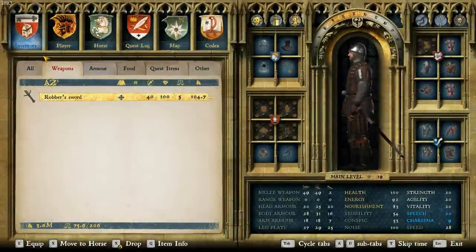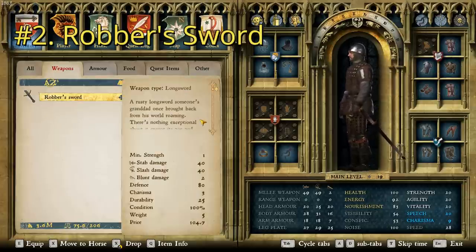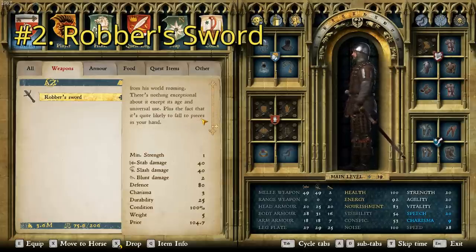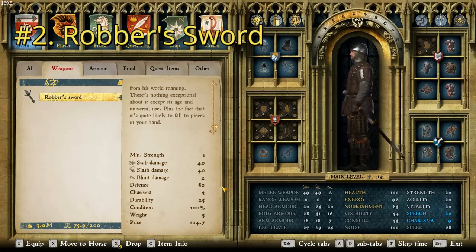For number two we have a significant drop in damage with the Robber's Sword, having a damage of only 40 and a price point of 104.7. It says: a rusty long sword someone's granddad once brought back from his world roaming. There's nothing exceptional about it except its age and universal use, plus the fact that it's quite likely to fall to pieces in your hand. It's got a durability of only 25 — extremely low for a sword — and a charisma of three. Stab and slash damage of 40.